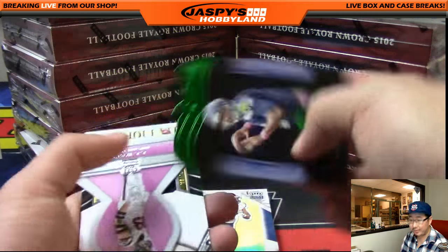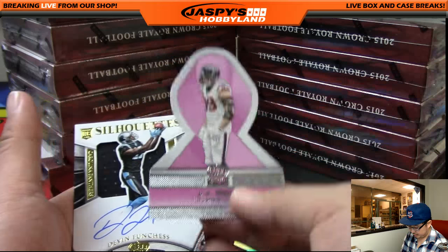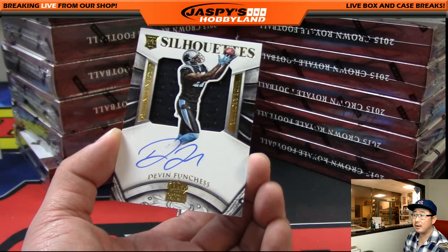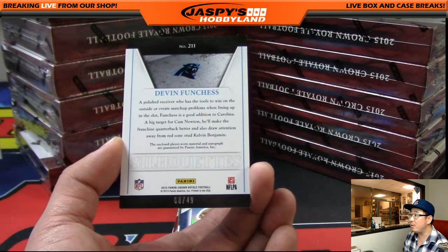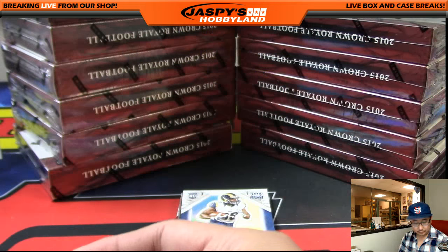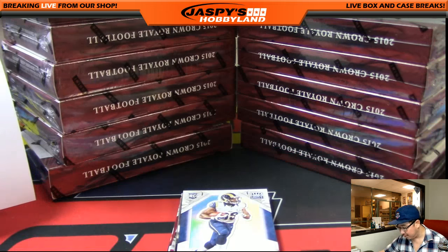I think everything ships in this because they're all some sort of insert or another. And your Silhouettes Auto — more for Arthur. Silhouettes Auto, Jersey Auto, Devin Funchess. 8 out of 49. Arthur on some sort of hot streak here at Jaspi's Hobbyland.